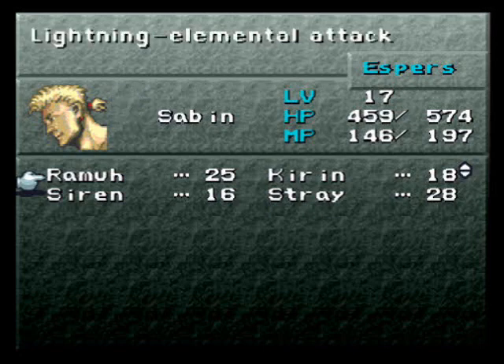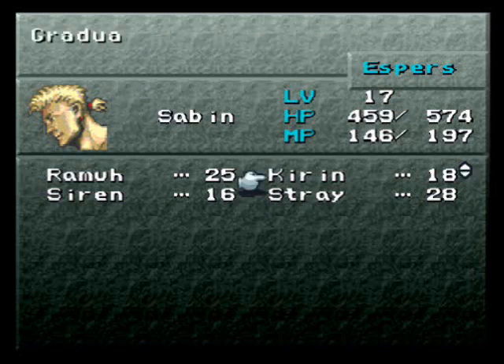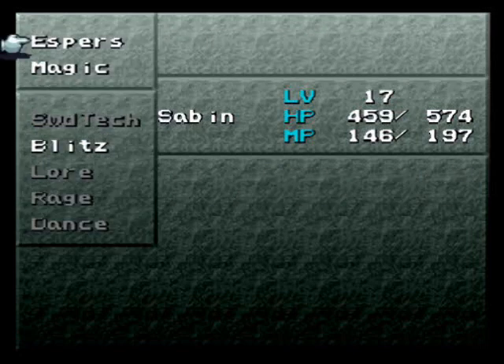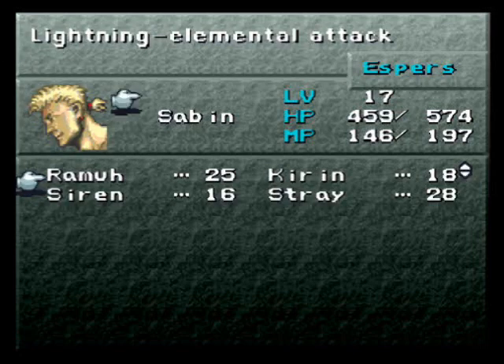You can see what they do. Ramo has a lightning attack on all enemies. Kirin casts Regen on everyone, I believe. However, there is a lot more to espers than just casting - a lot more to magic.